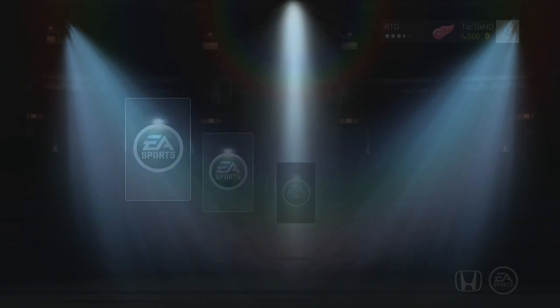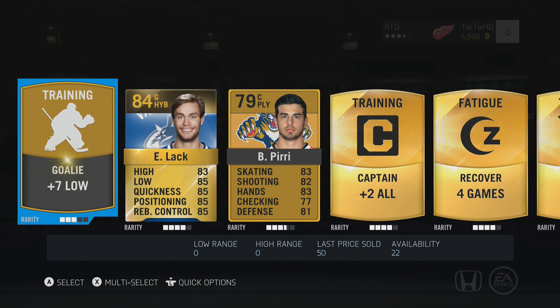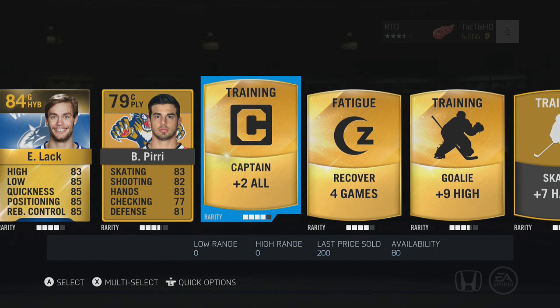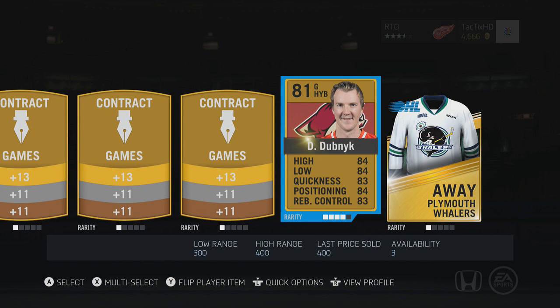Last free pack here, here we go. We got an Eddie Lack — that's an upgrade for our backup goalie for sure. We got a Piri, I think he might be able to play 4th line center for us. Captain card — that really helps. Fatigue Recovery, that's a new card, that's sick. So for one of our goalies who gets fatigued, we can just put that on him. We also got Dubnik — he doesn't have the best stats but he's pretty big at 6'6". Him and Lack, we'll see who's the better backup goaltender.